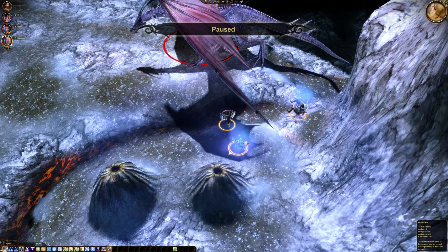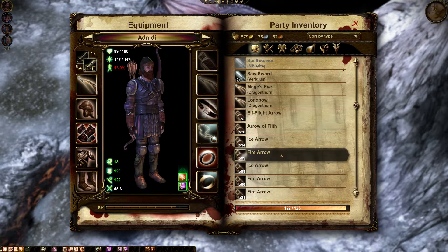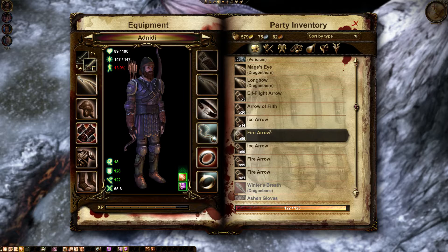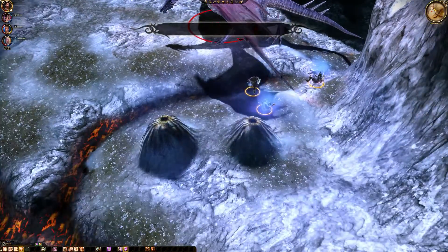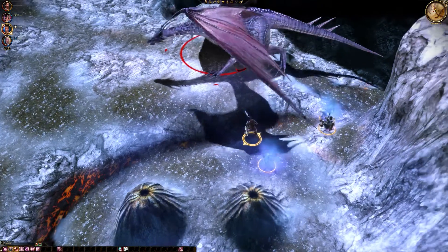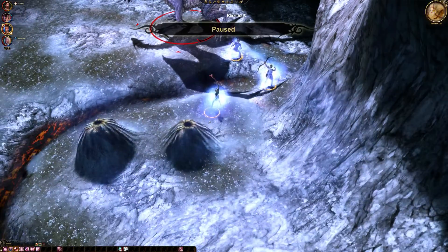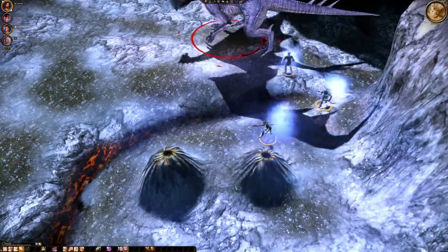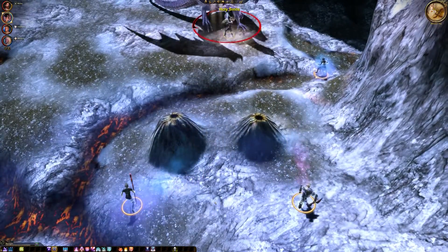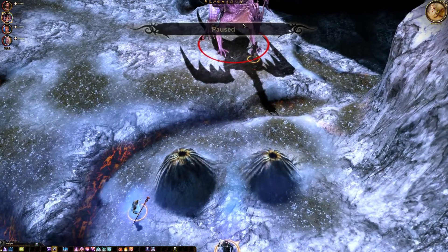Let's do a group heal and position ourselves a bit better. It's probably another fire-based dragon, so we'll take ice arrows as our ammunition of choice. Alistair, you engage please. Group heal came through. Can we position our ranged characters outside the range of the dragon? Like that — seems to work.